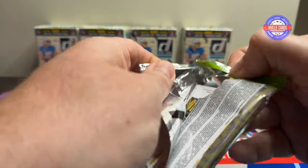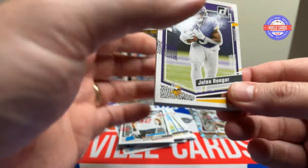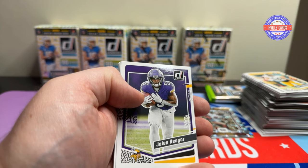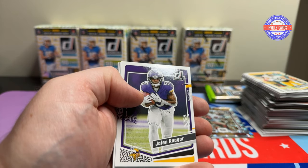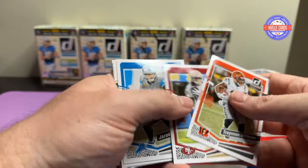But don't get the value packs — they're like $15. I don't think you can pull a downtown. I could have bought a box from Dick's Sporting Goods, a sealed one, but the odds didn't say anything about having downtowns or autographs. So I said thank you very much, I will pass.